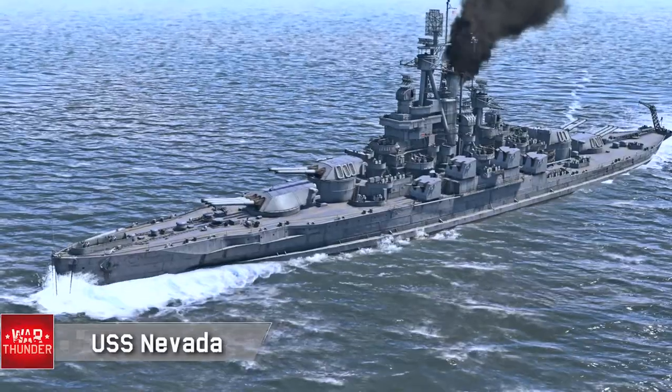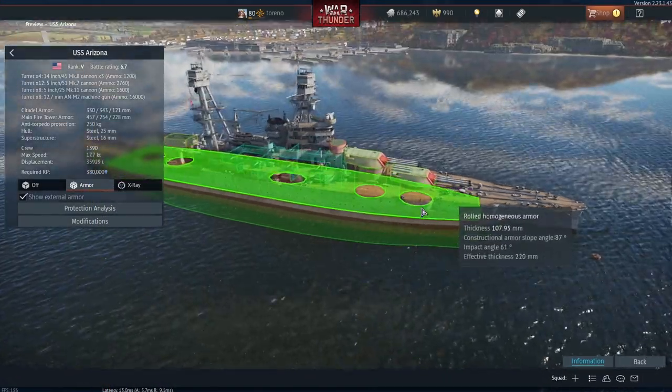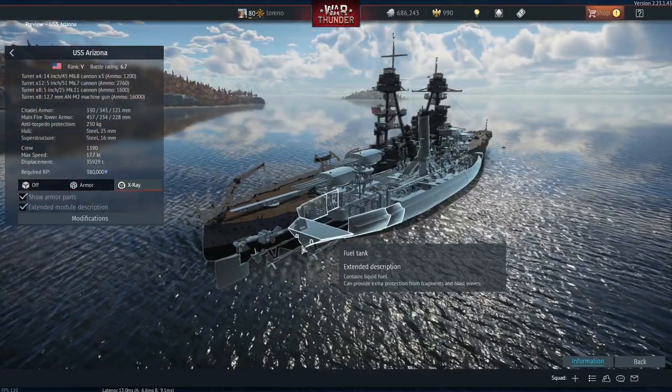The USS Nevada is the first of the US standard battleships. The idea was that this and future battleships could all operate together, so they all had pretty similar speeds. It was also the first modern battleship to have the all-or-nothing armor scheme — basically lots of heavy armor around important areas like the engines and magazines, but no armor for areas that weren't particularly important.